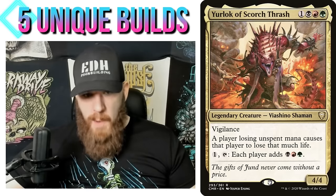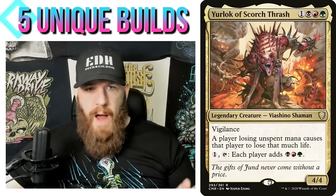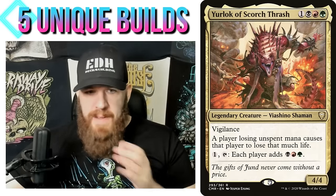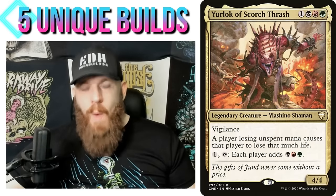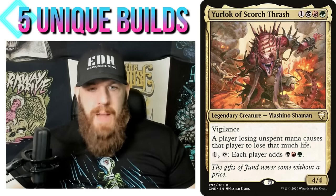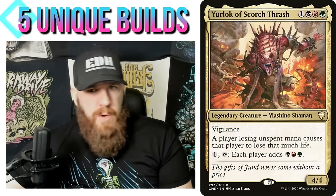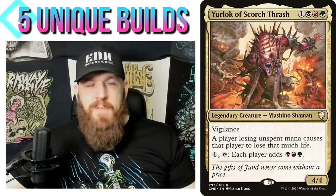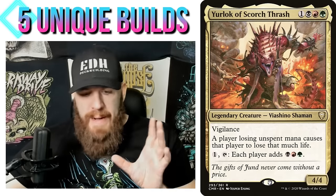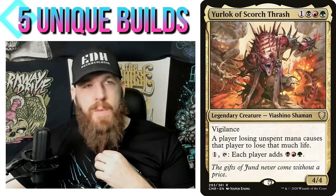It might even be helping your opponents if you have mana-doubling effects like many Yurlok decks do. So how do we fix that? I want to play a Yurlok deck and use that mana burn ability — I think it's really neat — but I don't want to build a monolith commander deck. Yurlok's second ability is: pay one and tap — each player adds black, red, and green. So you already have an ability that plays into the mana burn. You can use it on your turn when opponents can't use the mana, causing the burn.